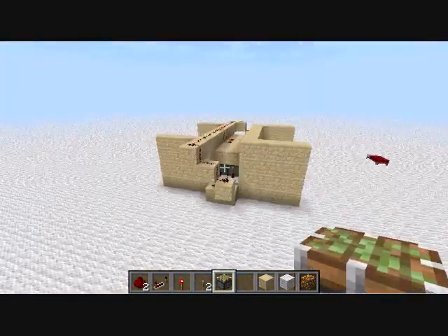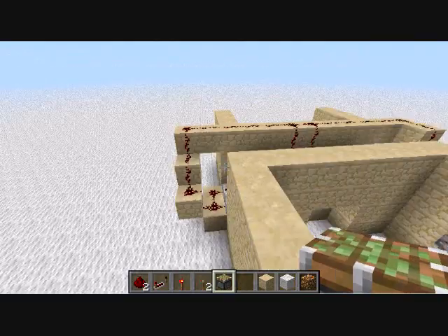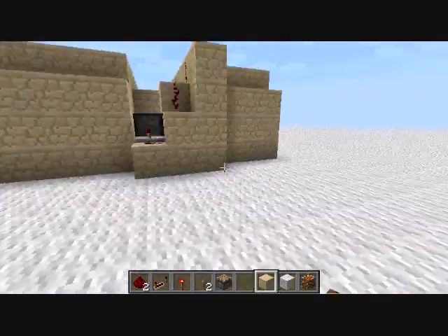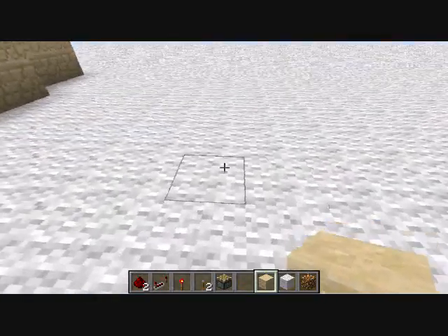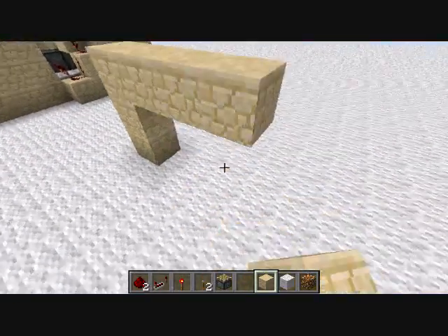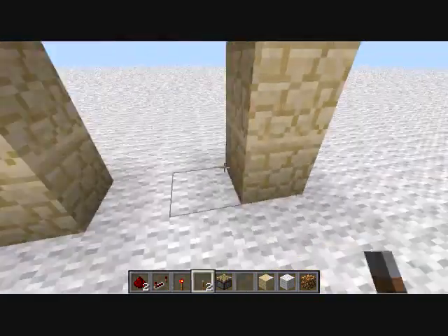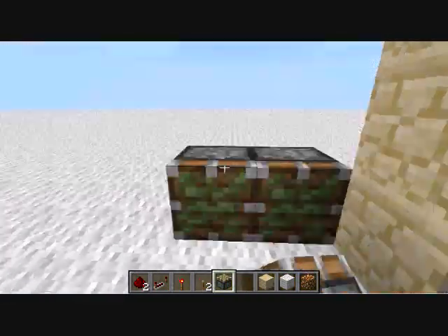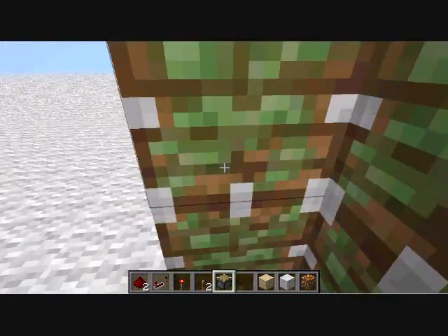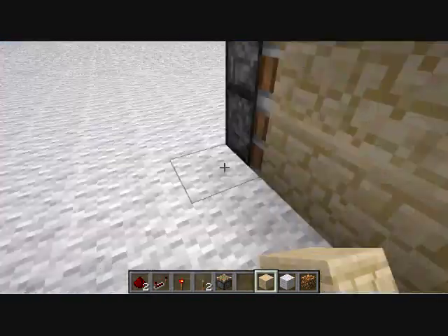My old version doesn't really work without using that same bug. So let's come over here and I'm just going to build the doorway. First you need to set up four pistons like this, which are the ones that push out.